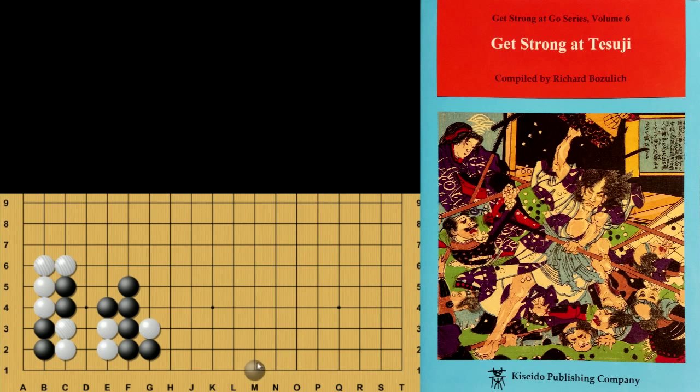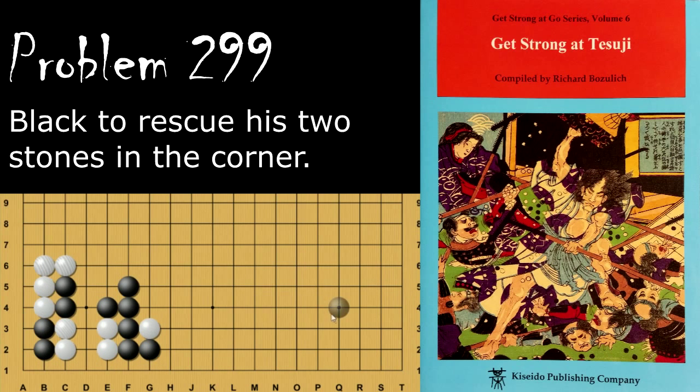For problem number 299, black is looking again to save his two stones in the corner. Black's key move is to descend here, and then if white fixes shape by playing a move like this, black will play here to deprive it of its eye and kill this group. If black tries something like haning instead, white will throw in and play here — now it's going to be a ko. If black tries to atari the single stone, white will capture, and now it's up to black to find the ko threat.